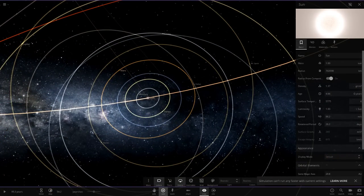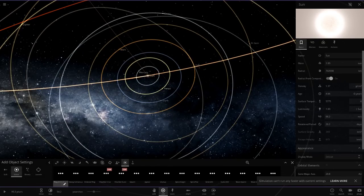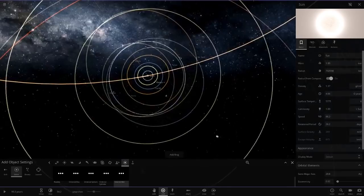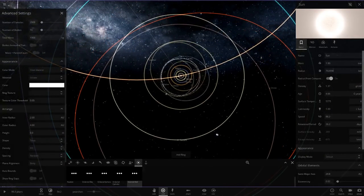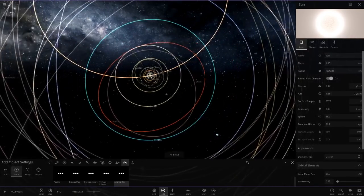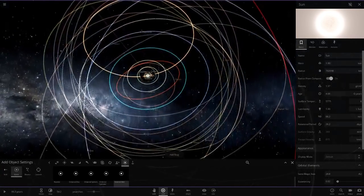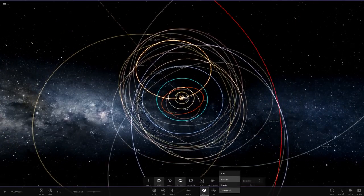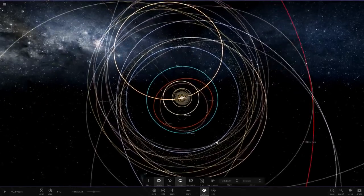Speaking of the asteroid belt — let's add it in just to see if anything happens. Let's go to rings, then asteroid belt. And the Kuiper belt — we'll do the same with you, setting it from about 25 to 48 AU. Add ring — it should be there somewhere. The Kuiper belt is now here.